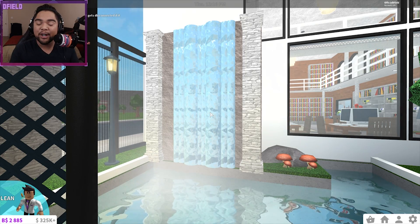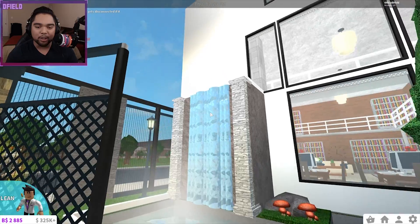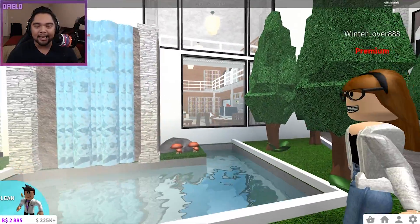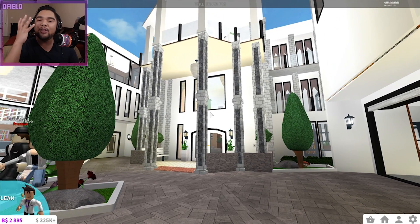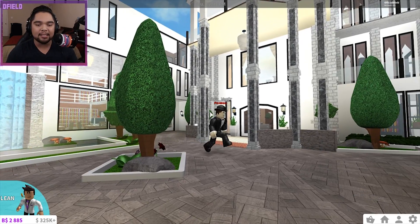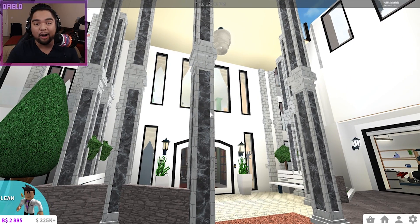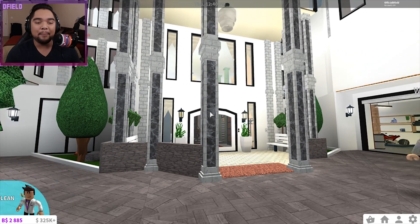Do you know what that is right there? I'm pretty sure he's using some type of curtain in order to make it look like an actual waterfall — there's a waterfall in his courtyard, guys. Amazing. You guys can already start seeing the interior of the house, well designed, well decorated. And for the grand entrance to this entire place, check out this design. Oh my gosh, the architecture just looks amazing — like nothing I've ever seen personally before here on Bloxburg.